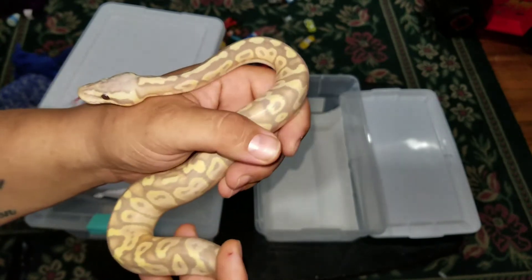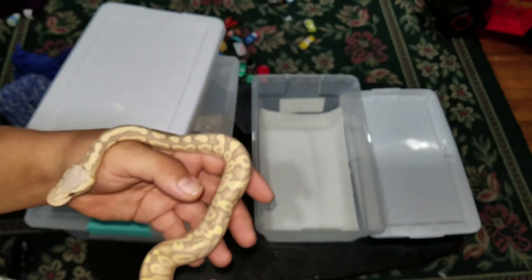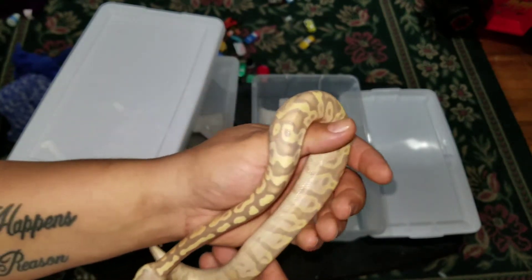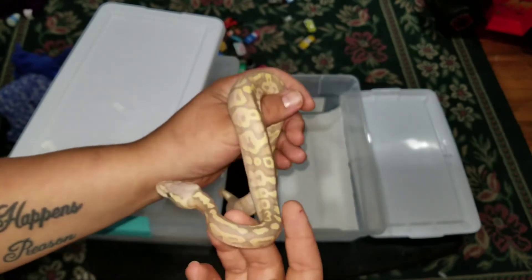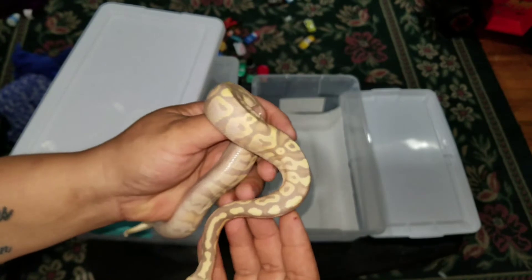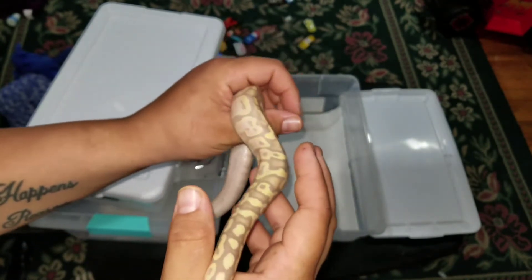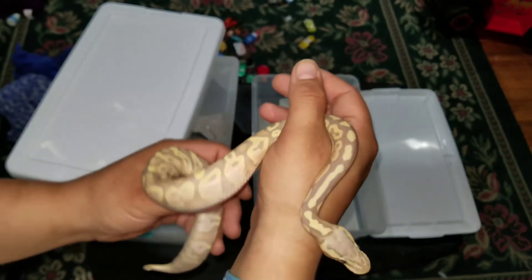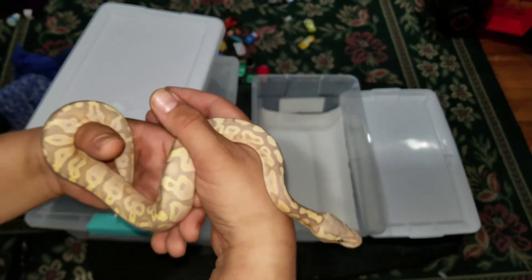50% will be banana, 50% will be pastel — not half and half, but meaning they'll all be double het ghost clown, orange ghost clown. And with the numbers, the formula: there will be 25% banana, 25% banana pastel, 25% pastel, and 25% normal. And all of them will be double hats.